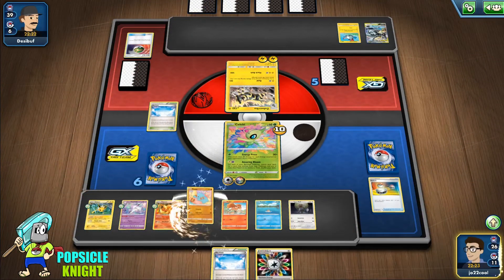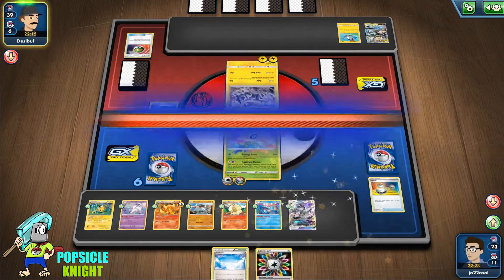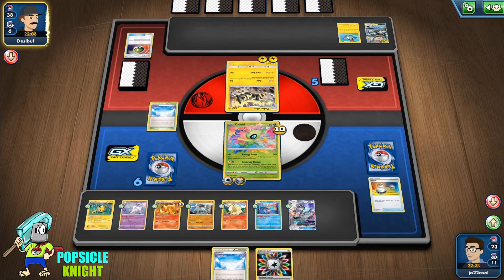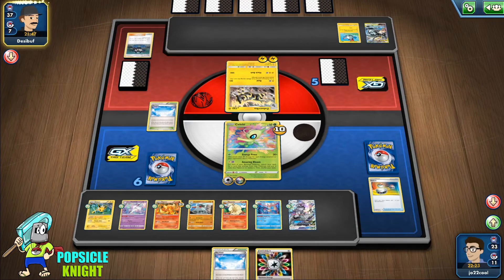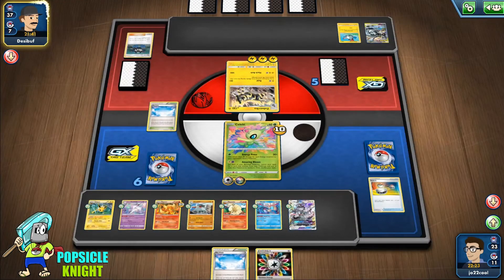Have you seen anything so amazing? Only Celebi can do this in the game right now. Our opponent says well played — that's probably the first time they've seen anything like it. In reality, if we were up against a multi-type deck this would shine even more. Unfortunately we're up against a Pikarom, so Donphan can just take care of that. But if they're playing something like a Flying type that's resistant to Fighting, since Donphan is now also a Lightning type, it will hit for weakness against Flying type Pokemon too.